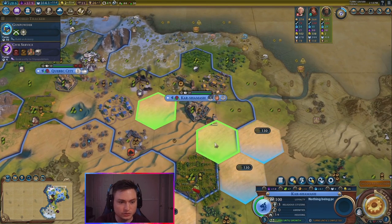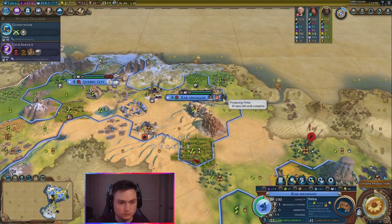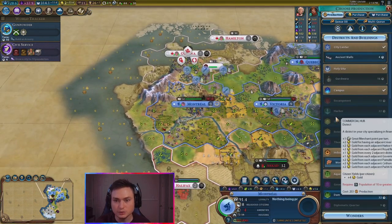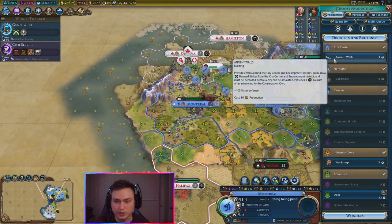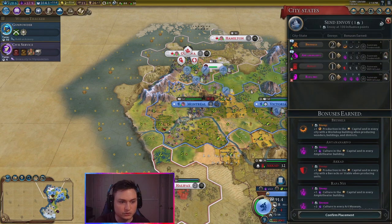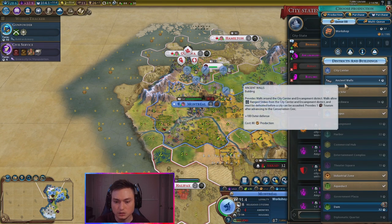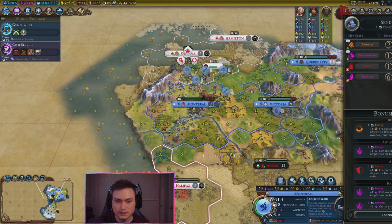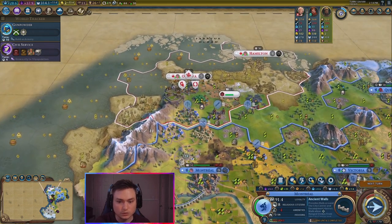I think I'll do the Petra in this city. Yeah, 41 turns — that's not too bad. This one has some pretty good decent tiles that I can use for that. We just finished up repairing the granary in here. Let's go ahead and get ancient walls. It already has an industrial zone as well — so we can get a factory workshop in there. Let's actually queue up the ancient walls first and then do that.